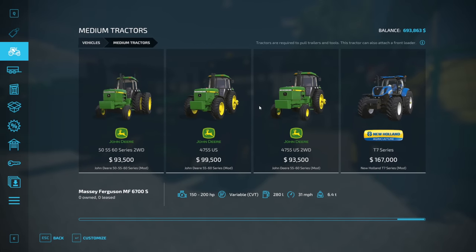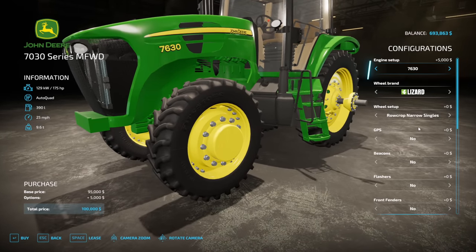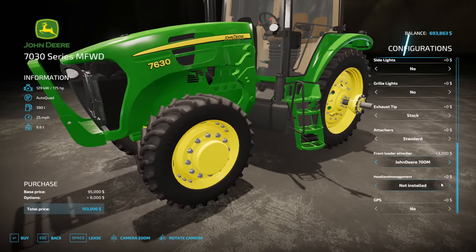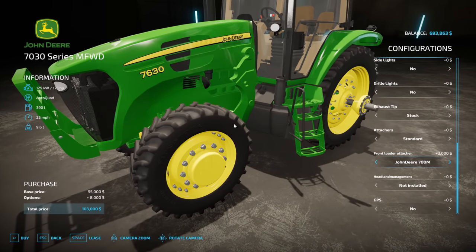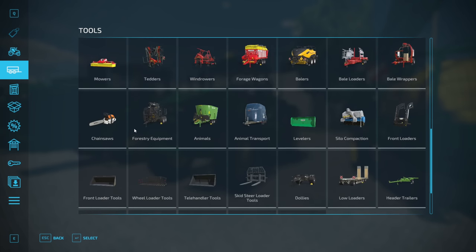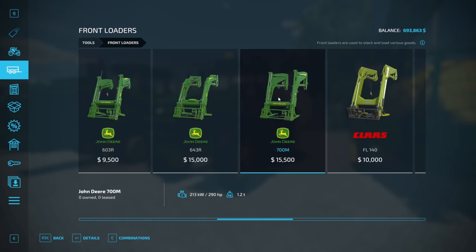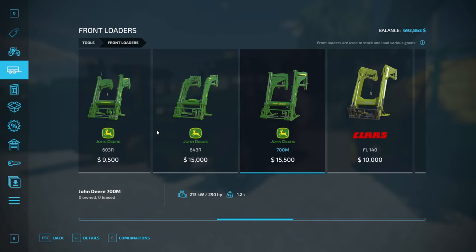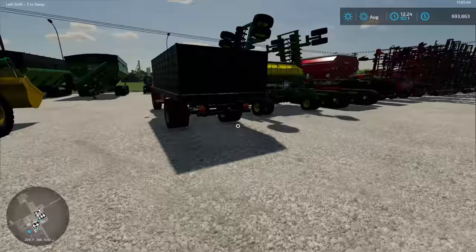Also, I could not find a loader that fits this 7630 - I went through four different loaders and they all said not compatible. I don't know what loader fits it. There are loader brackets on it, but none of the loaders would actually attach. Let me check the shop - it says John Deere 700M front loader attacher.